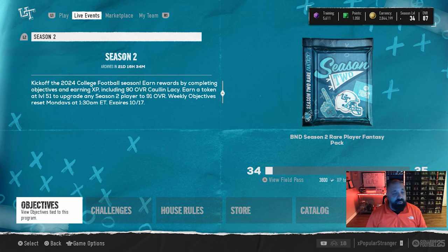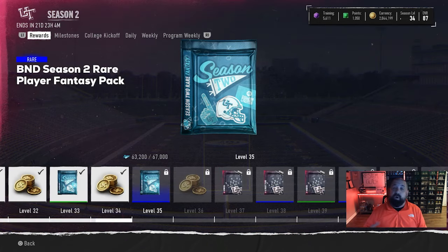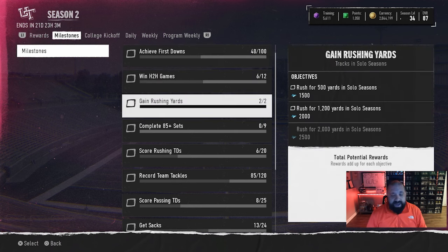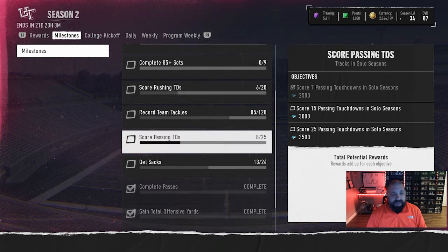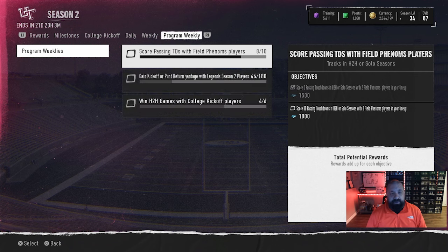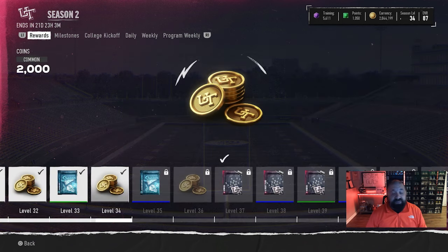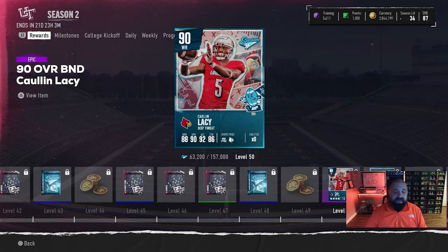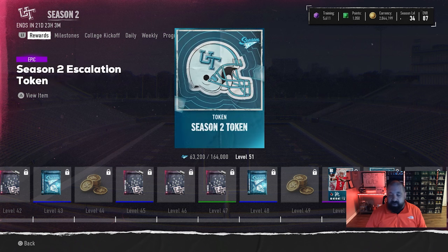For those coming back to the game for the first time in a while — we got three weeks until Season 2 comes to an end and Season 3 goes live. Every single Monday, EA has been adding objectives under the milestone tab to knock out. I would assume with the Homecoming promo coming Friday we'll see a Homecoming objective added. If you've been keeping up with your dailies, there's definitely enough XP to claim your free 90 overall Cullen Lacy.